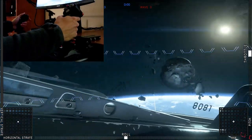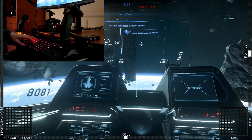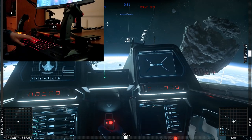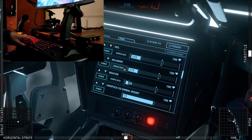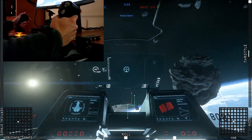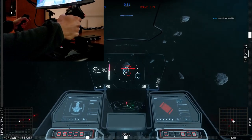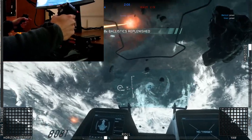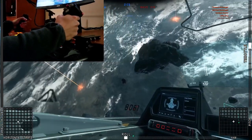Now I'd like to show you guys what using these controls in combat looks like. You can also see I have a mouse on a pad to the immediate right of my right stick. This is of course Vanduul Swarm, so I'm going to be flying a lot more evasively than I actually need to be, just so you guys get a sense of what some of these maneuvers look like. And of course you can't see what I'm doing with the pedals but hopefully this will suffice.